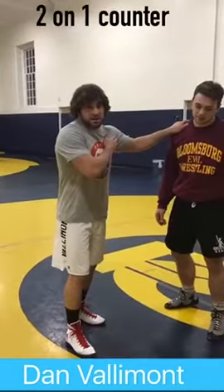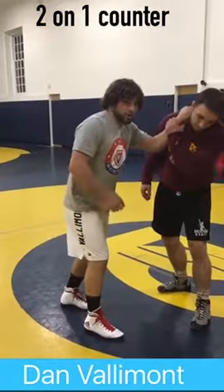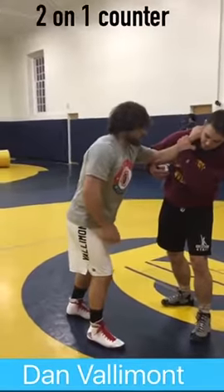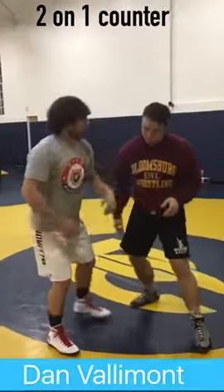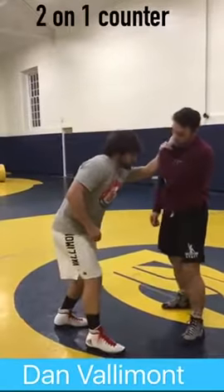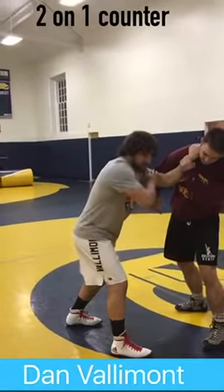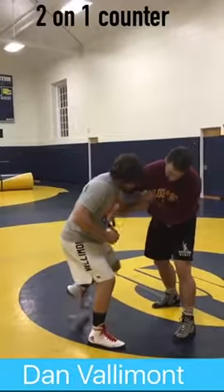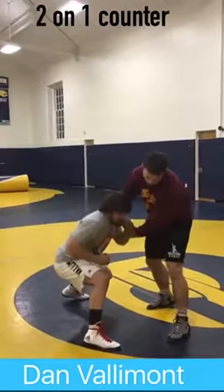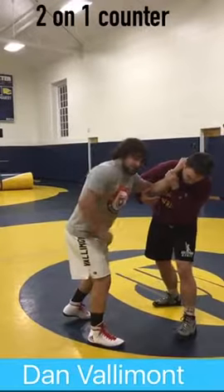Similar to the offense we just did out of the underhook, we can also do the same thing if he goes to get a two on one. A lot of times if I post here, this guy's going to look to get some offense — trying to get to this two on one tie and control this. So if I know he's going to do that, I'm tying up, I'm going to do the same motion I did when he had the underhook. I'm going to bring my elbow to my side, sidestep, level change — same exact motion — and that's going to set up our single leg once again.